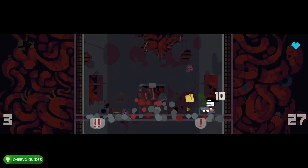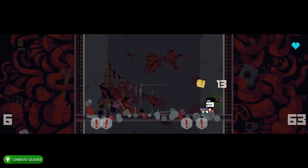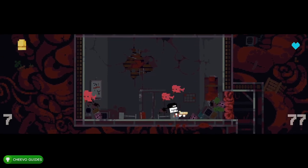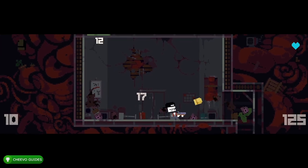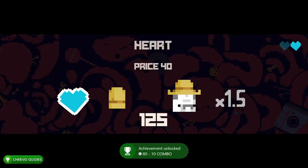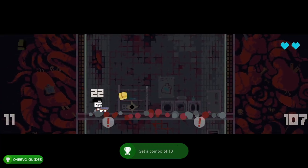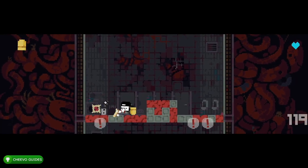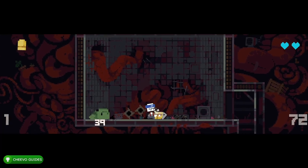Next, let's talk about combos. We have two achievements related to combos: a five combo and a ten combo. The combo mechanic is fairly unique — every time you shoot a bullet, the casing goes into the air, and if you catch that bullet you can continue your combo. Every time you shoot an enemy, catch the bullet and repeat that process ten times to get a ten combo.